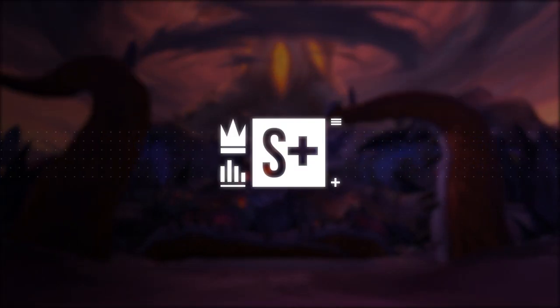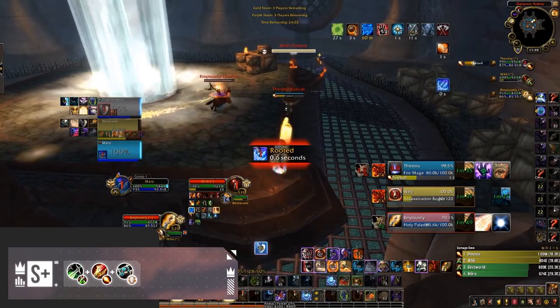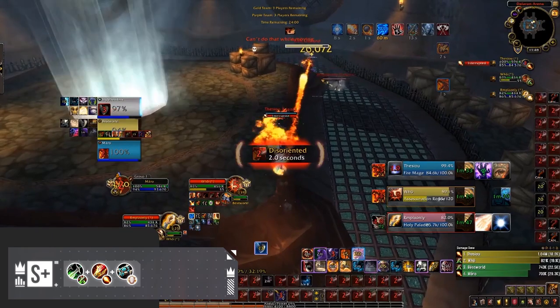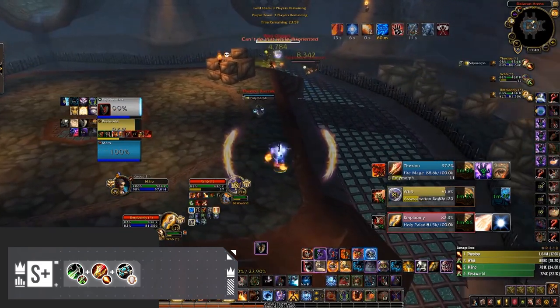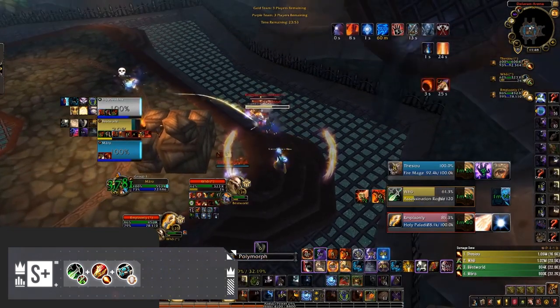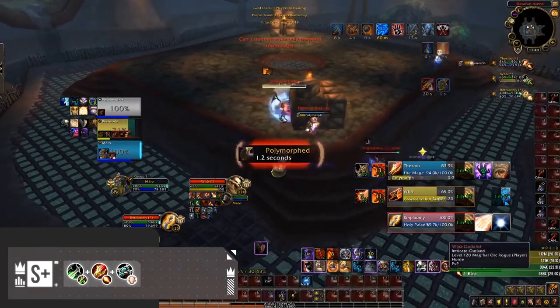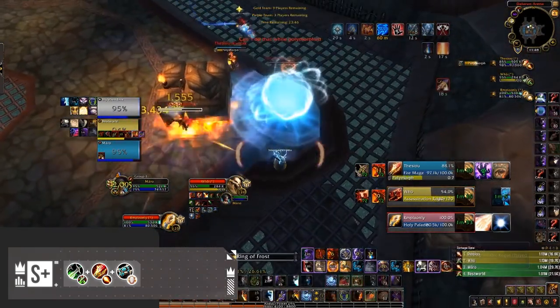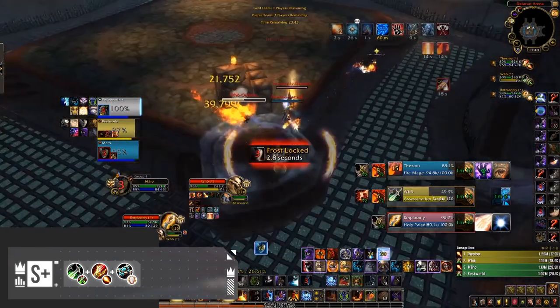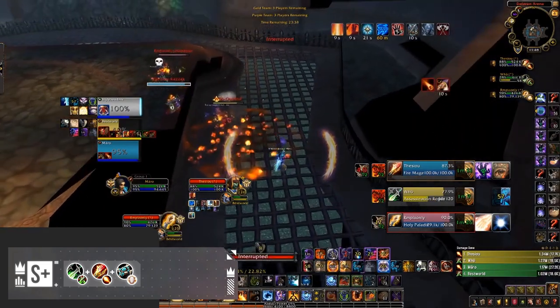Moving on to the S plus tier, these compositions are without a doubt the strongest on the ladder right now, bringing both unrivaled damage coupled with insane CC. Our first composition is RMP. Previously, the major weakness of this comp was how vulnerable disc was to being focused. But thanks to the corruption vendor and high amounts of versatility that a disc can obtain, the majority of this weakness has been glossed over. RMP, when compared to the Paladin version, brings a ton more damage, and with Dark Archangel and the consistent pressure that a Priest brings, it's one of the highest rated and best performing compositions on both the North American and EU ladder right now.